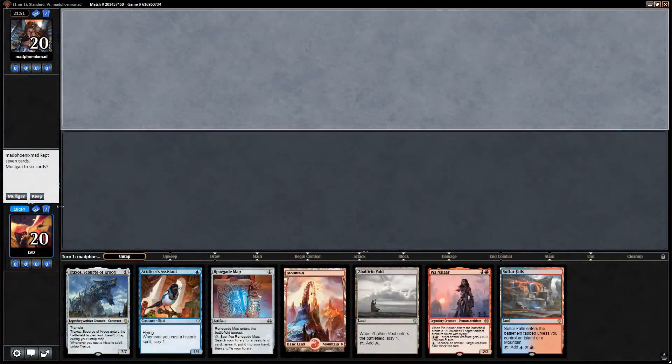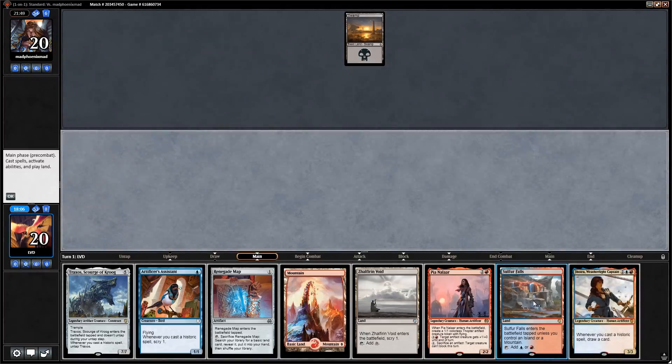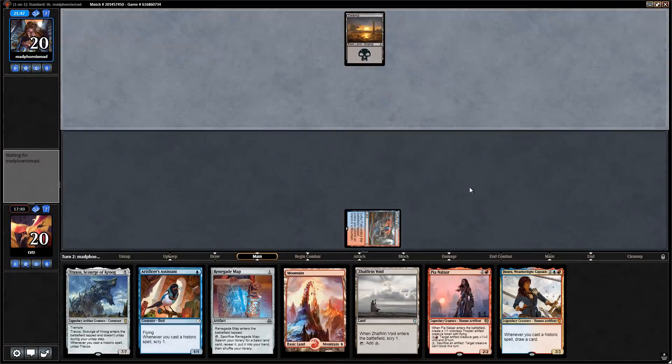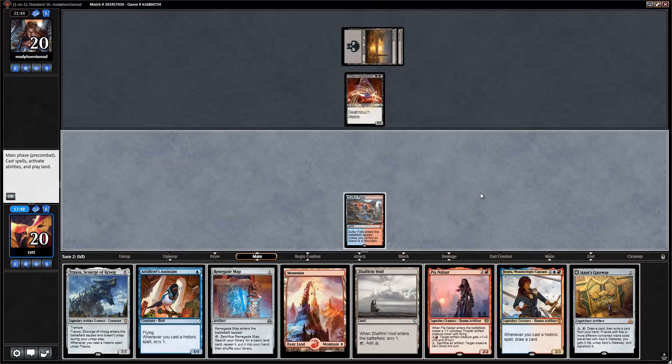This hand seems fine. Don't get to play assistant on turn one but Jhoira's a nice one — I'll go tapped Sulfur Falls. Next turn we get to go Zhalfirin Void into assistant, keep Renegade Map until after Jhoira. Turn two Gifted Aetherborn — glad we kept in our Abrades. Gateway is interesting but our hand's clunky enough that we shouldn't overthink keeping cards for Jhoira. Just going to run out the assistant.